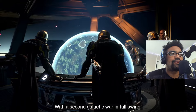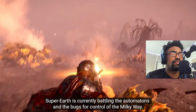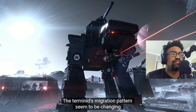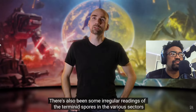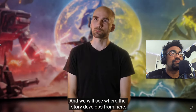With the second galactic war in full swing, Super Earth is currently battling the Automatons and the bugs for control of the Milky Way. The Automaton legion is constantly building bigger and worse war machines. The Terminids' migration patterns seem to be changing, and there have been some irregular readings of Terminid spores in various sectors where they're spreading — we'll see where the story develops from here.